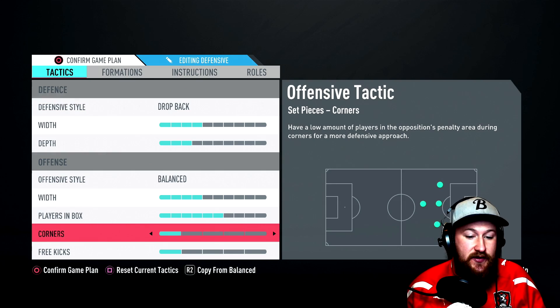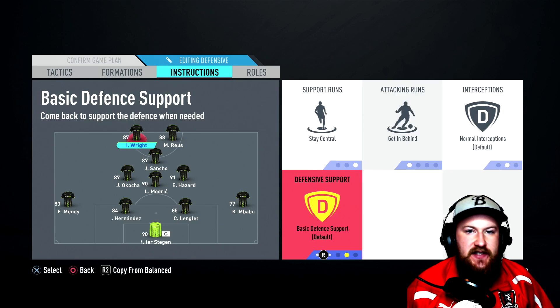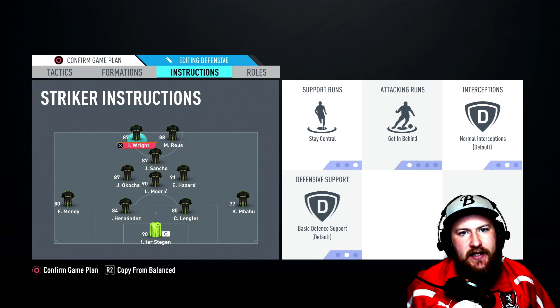Instruction time, starting with the strikers! Stay central, get in behind, and basic defensive support on both strikers. They will come back, sit on the halfway line, and wait to receive the ball from the midfield before powering on forward, ready to get in behind the defense.